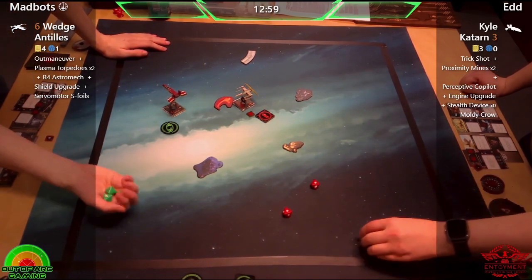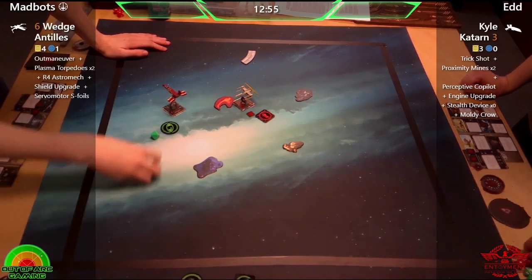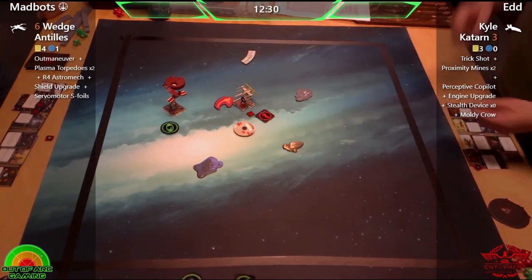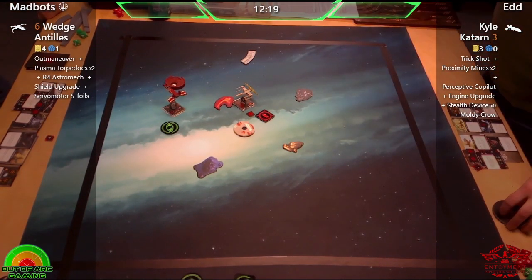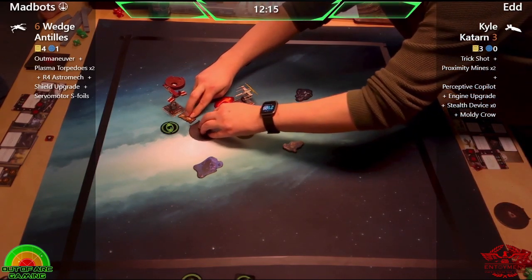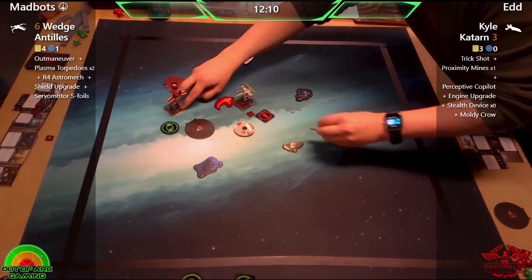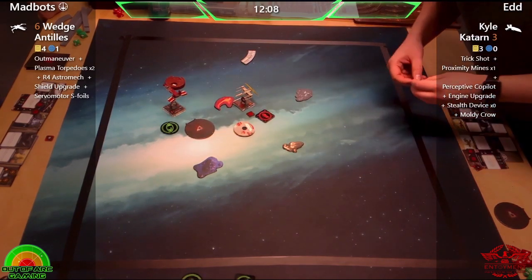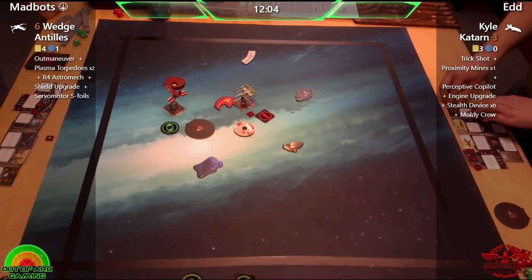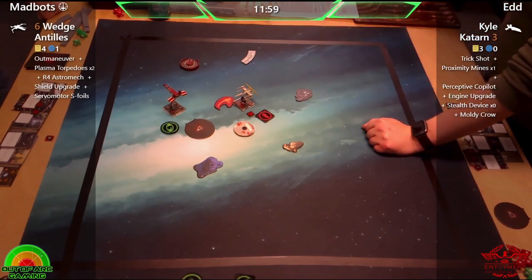He might clip the gas cloud again. Obstacles with the 2.5 rules are rather brutal — I like them, they promote better flying, but they're very brutal especially if you hit at just the right angle. And I believe with 2.5 rules you can't shoot off any obstacles now, including gas clouds.